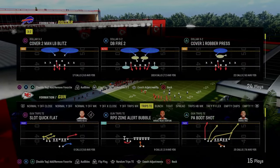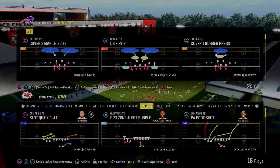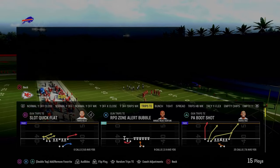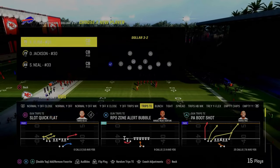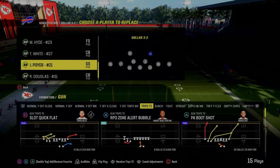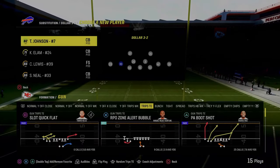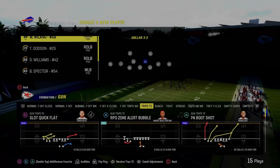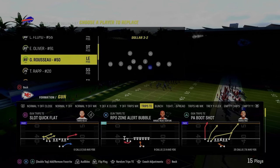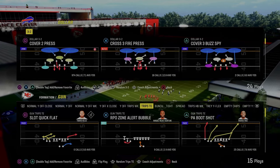The next defense I want to show you is really one of my favorites — using the free safety thirds package. When using this package, I recommend putting your deep out zone KOs at the corner and safety positions to make it a bit better. When running this adjustment in Dollar, sub out and re-sub back in all your players because when you go to this package it's going to mess up your alignment. We'll use the free safety sub package.